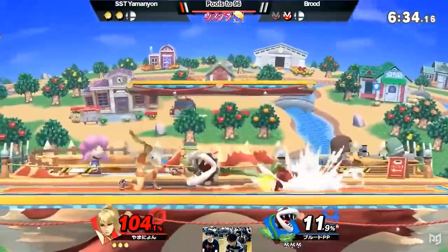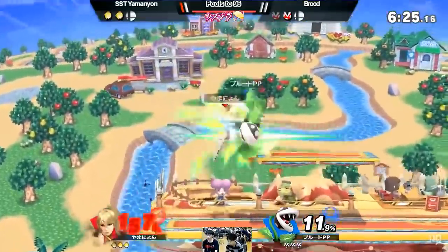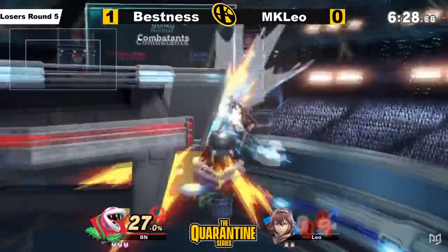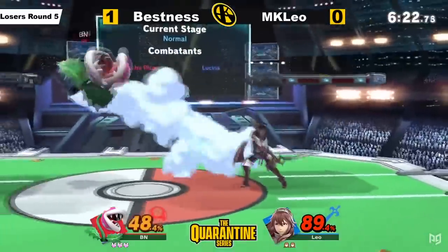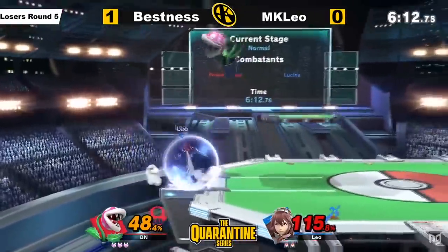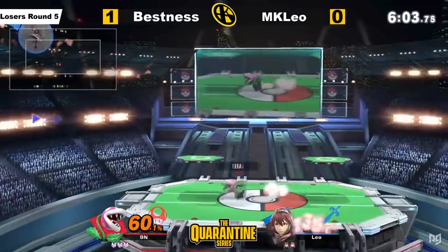Plant has terrible aerials to rely on in disadvantage and poor drift speed, so its only hope is for you to overcommit and succumb to its gimmicks. As you'd expect, this only goes so far at high levels of play, and Plant winds up struggling in disadvantage nevertheless. This is even more apparent offstage, where Plant's up B offers little protection besides some small hitboxes on the sides. The Piranha Copter travels pretty far, but strong edgeguarding characters like Lucina and Game & Watch will run off without hesitation and turn Plant into the newest vegan burger trend. Plant's normals also offer very little combo potential. It has some cool setups using Falling Up Air and Neutral B, but finding a Falling Up Air isn't very practical, and nothing else will start nearly as strong of a combo.